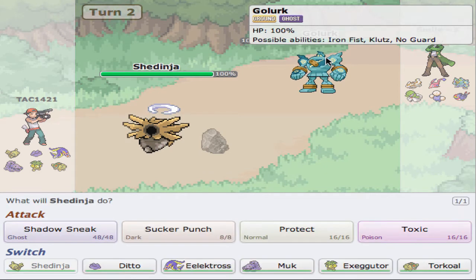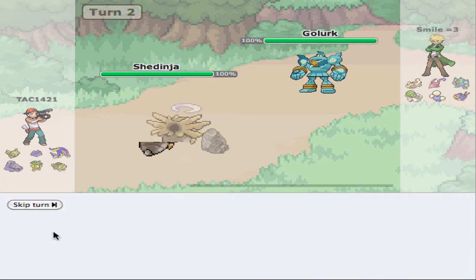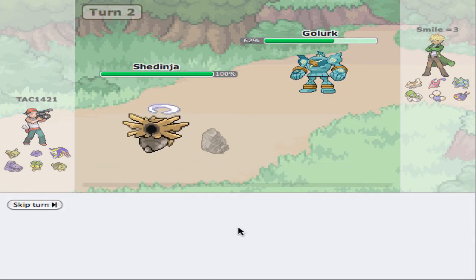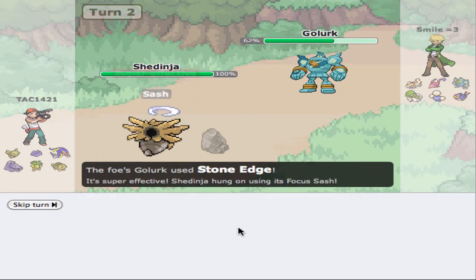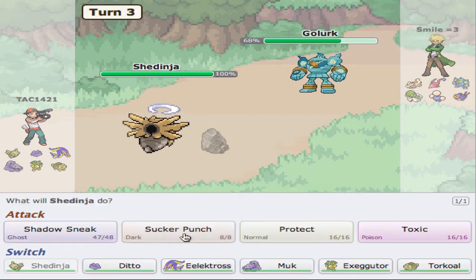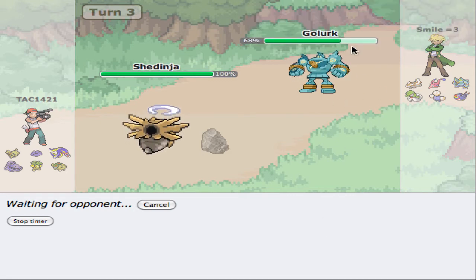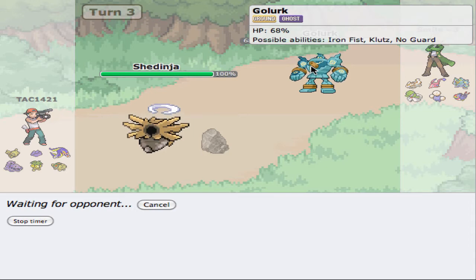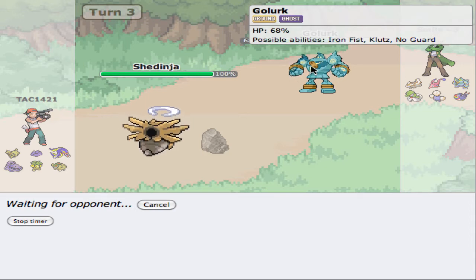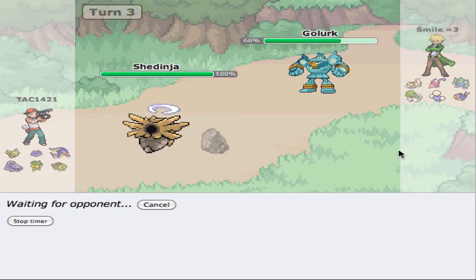Now he might go for the Stone Edge, but I don't really care — I'm going to go for the Shadow Sneak. It doesn't look like that's going to get the two-hit KO. There is the Stone Edge, super effective. But we should be able to knock this thing out with a Sucker Punch as long as he stays in here. Shadow Sneak did 38%.